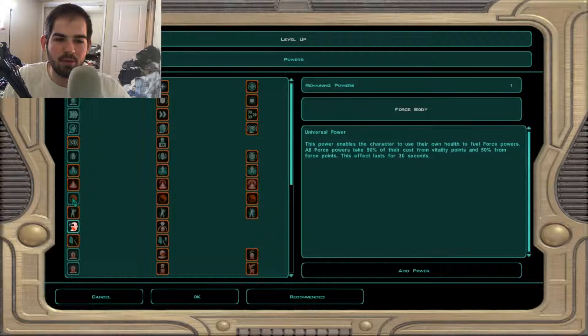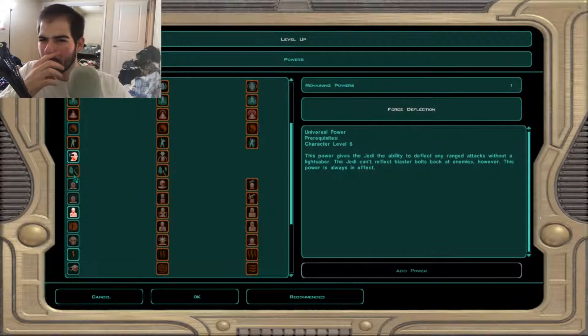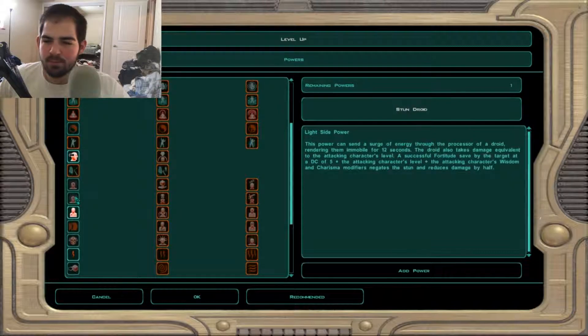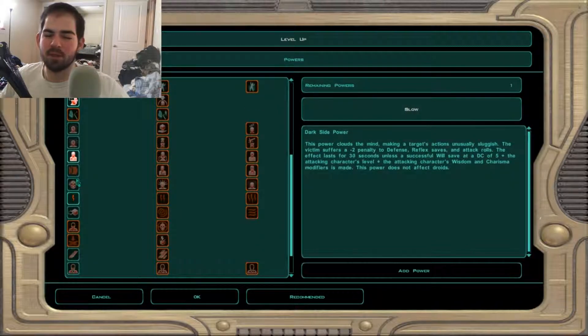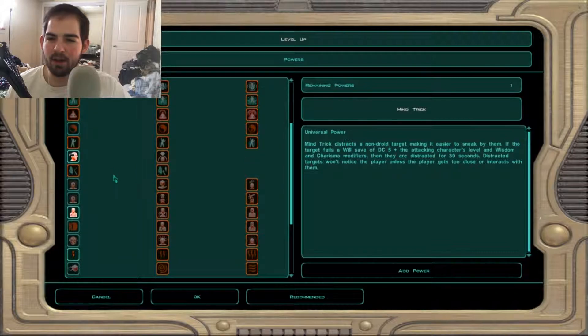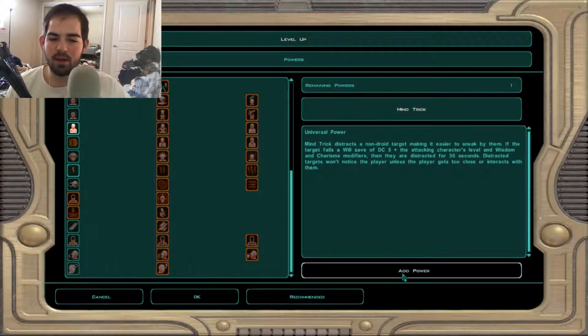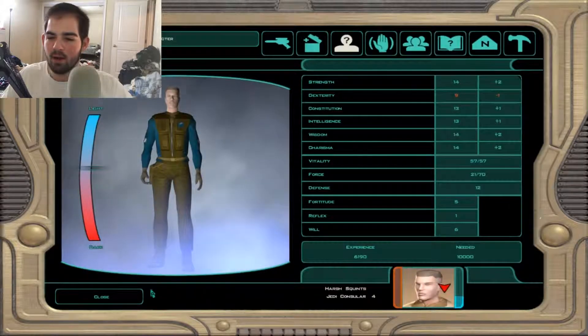This power enables the character to use their own health to fuel force powers — all force powers take 50% of the cost. I don't want to do that. I'm going to read through some of these. I'm going to try Mind Trick — it distracts a non-droid target, making it easier to sneak by them. The target fails a saving throw DC five plus attacking, basically meaning we can sneak by people. I'm going to do it because I don't see any other options right now. Let's keep exploring.